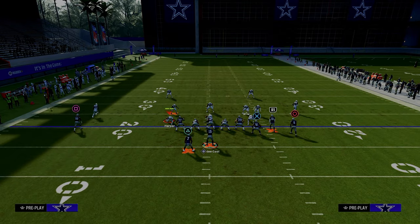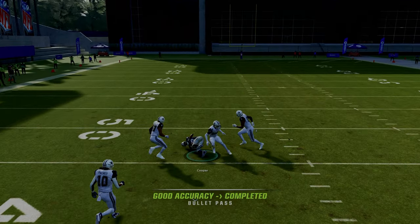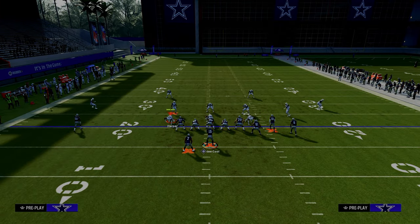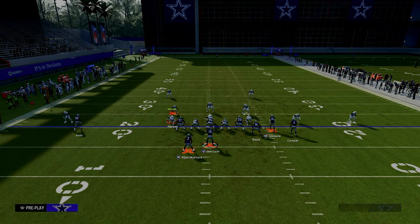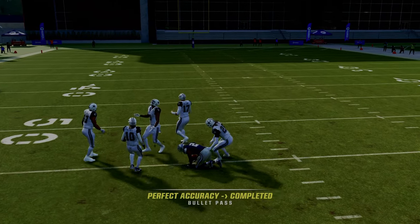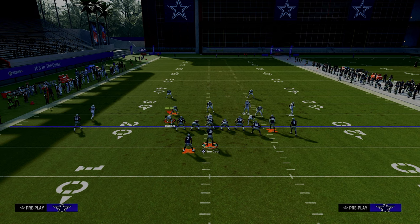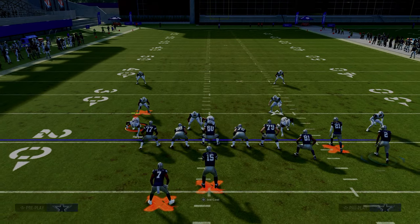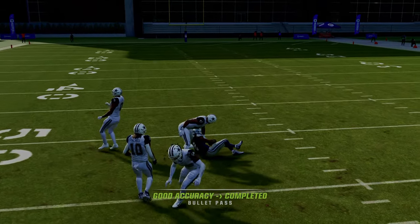Now let's talk about the setup against zone coverage. This is cover four drop — notice that the safeties are not going to play the post. This is one of the real reasons I think this is the best play in the game: this post is unique in that it goes out wide and then sharply cuts under the safety, getting itself into a real soft spot of the defense. With set feet lead you are able to pass the ball in very easily.